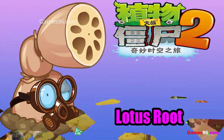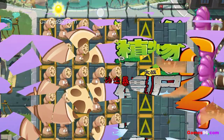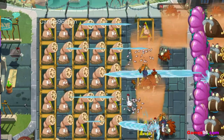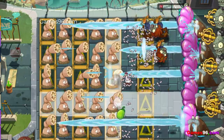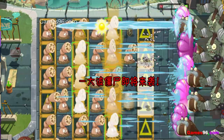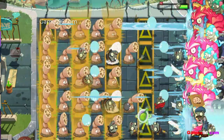Lotus Root is a plant from Steam Ages in the Chinese version of Plants vs Zombies 2. He shoots water droplets at zombies that deal 20 damage per shot, functioning exactly like a Peashooter. He is also capable of absorbing toxic steam from sewers, allowing him to shoot a poisonous black water droplet that can poison zombies. The poisonous water droplet can deal up to 500 damage including its poison effect.